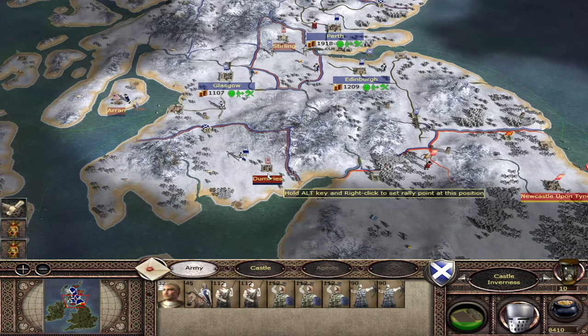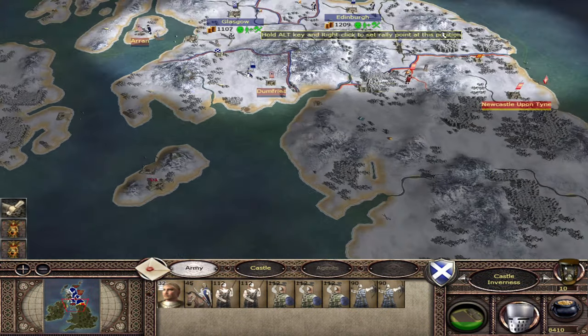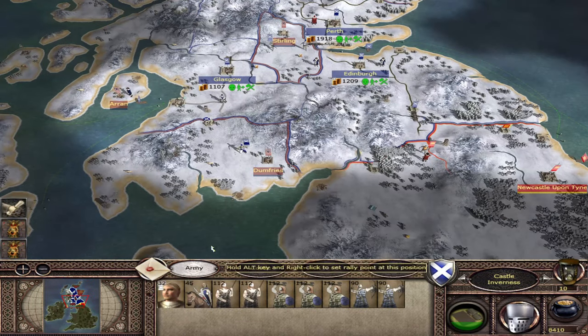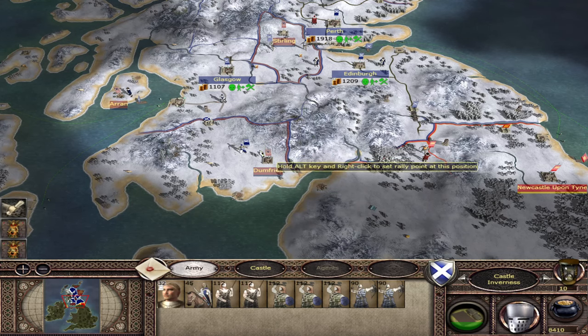In terms of what you could do differently, you could give the settlements to another faction - Ireland, Wales, or England. But I would recommend giving them to Norway just because it's likely you're going to be fighting them pretty soon anyway. If you give them to Wales, Ireland, or England, you're probably going to be fighting two factions instead of one.